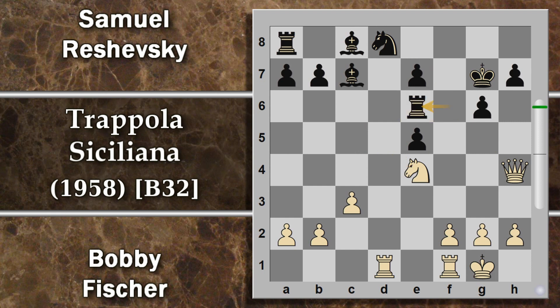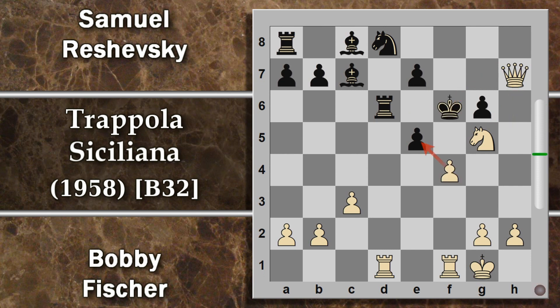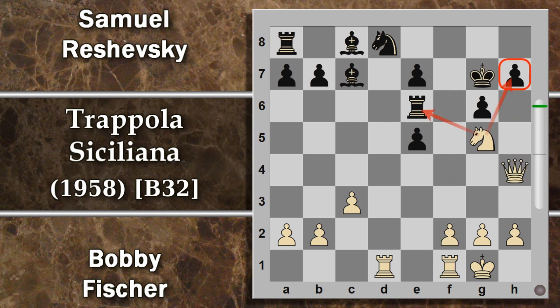A questo punto il problema è che non si può più difendere questo punto. Di fatti se nuovamente torre e6, cosa non giocata in partita, ci sarebbe cavallo g5 che purtroppo attacca sia la torre che questo punto di ingresso molto ottimale per la donna. Per cui se la torre si sposta, donna per h7 e poi sono dolori, perché il re viene portato al centro e adios amigos. Per cui Reshevsky è costretta a mollare il pedone, giocando f4.